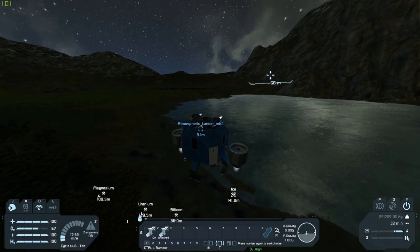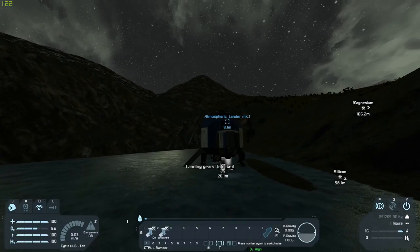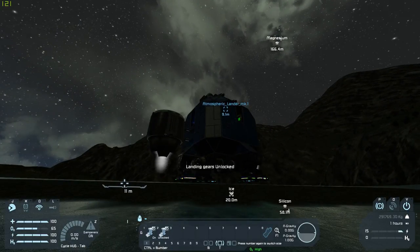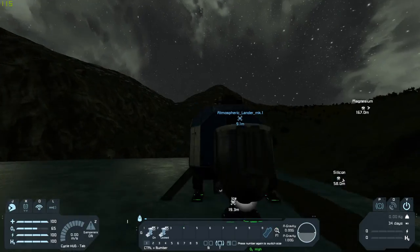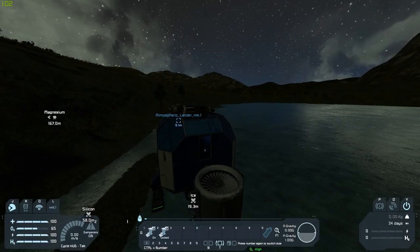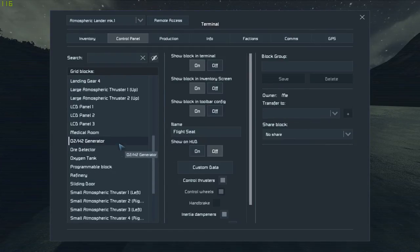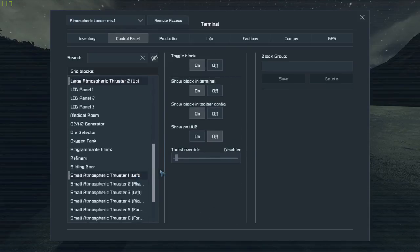Let's go over and try to land. With the landing gears we want to try to get them flat with the surface. The green means they're attached, so we're all locked in. Let's push K to go into the menu and find all the atmospheric thrusters and turn them off to save energy.